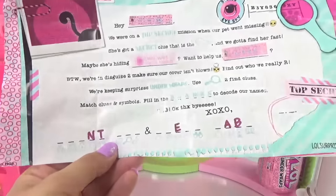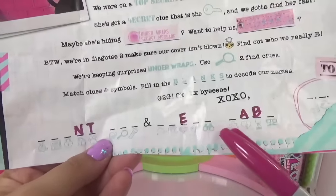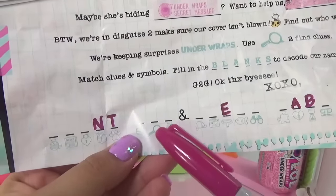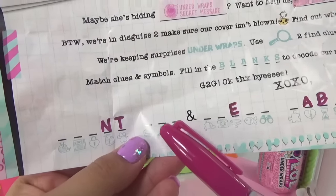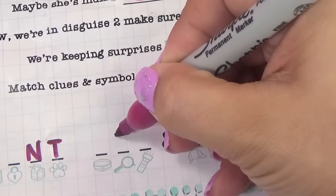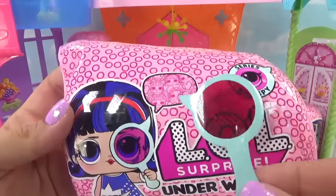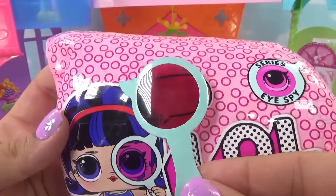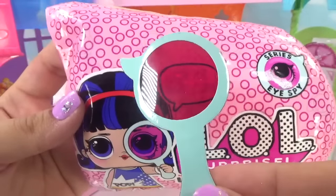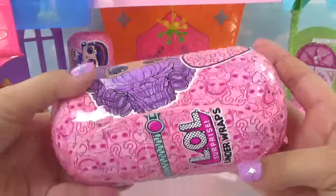Remember, guys, we're trying to crack our top secret message. Here's what we have so far — this spy glass we just found out is the letter O. Like a good detective, we'll document our work. Here's the letter O. Let's see what's in this clue on the wrapper — it says, look for secret clues. Let's continue on our hunt.